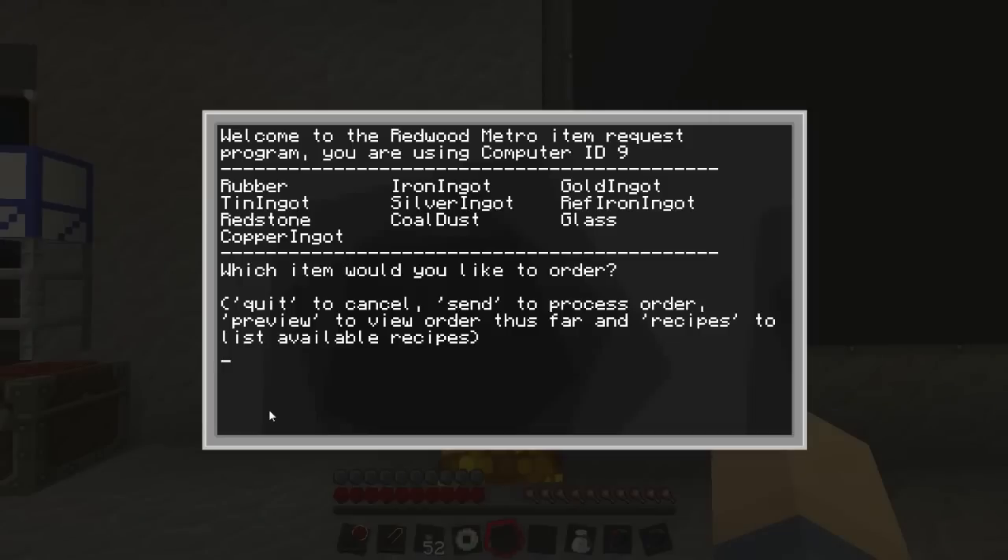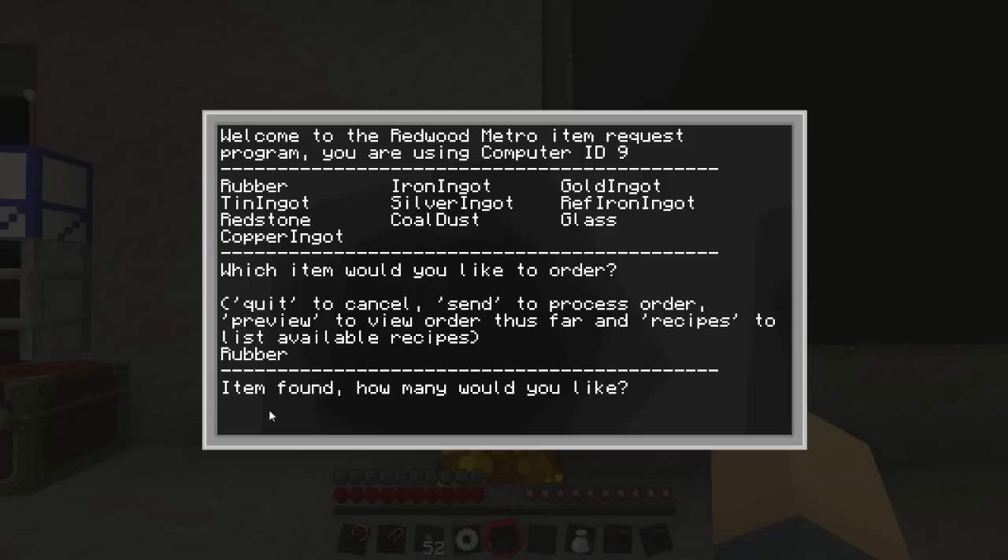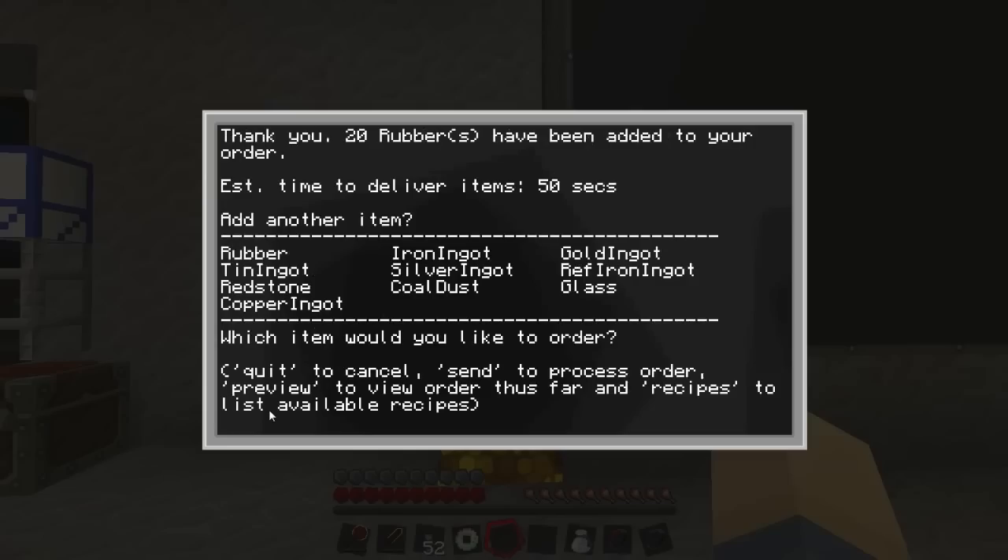It's got comments and stuff so you should be able to figure out what to do. If you don't, you can just pop a comment in the YouTube video and I'll gladly help. I will be including all the programming files and how to set it up. So let's say I want rubber - I just type that in, it checks the file, says it's found, and you just type how many you want.